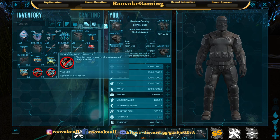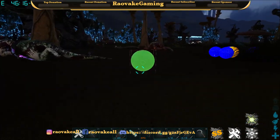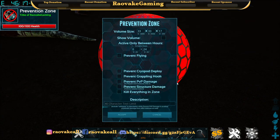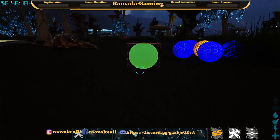The no-build zone and the prevention zone — let's explore the prevention zone since that one's not so straightforward. The options are: prevent flying, prevent cryopod deployment, prevent grappling hook, prevent PvP damage to players and creatures only, prevent structure damage, and kill everything in zone.